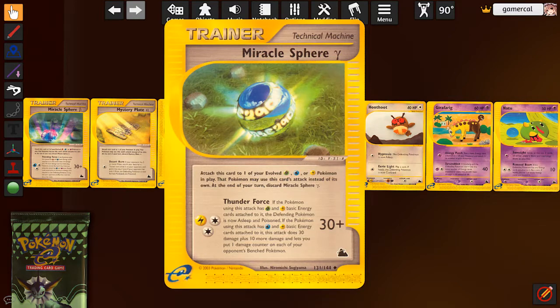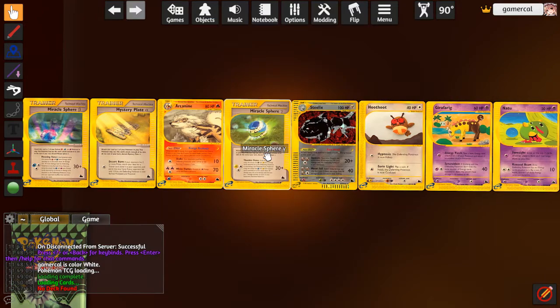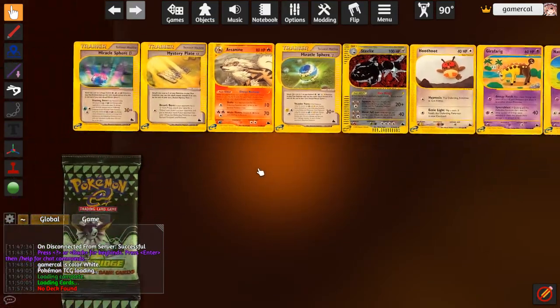Gamma here attaches to a grass, water, or lightning evolution Pokemon - not even basics, you have to put these on evolved stuff. If you have grass and lightning energy attached, you do 30 damage, sleep and poison. If you have water and lightning, it does 30 plus 10 more and snipes 10 on all of the opponent's Pokemon. This one's actually pretty strong, but where are you getting lightning and water energy? If you somehow get all of them, this would be really good for Ho-Oh if Ho-Oh could use it, but it's on evolutions only.